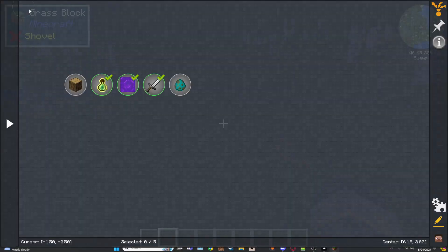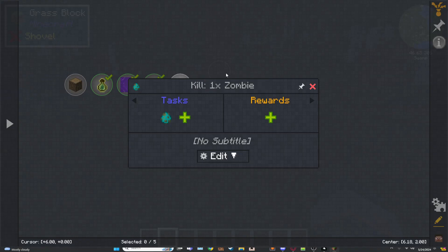Once a player does kill a zombie after accepting the quest, they will complete it and get whatever reward you put in. It does not work if the zombie was killed before accepting the quest — it only counts kills made after they accept.